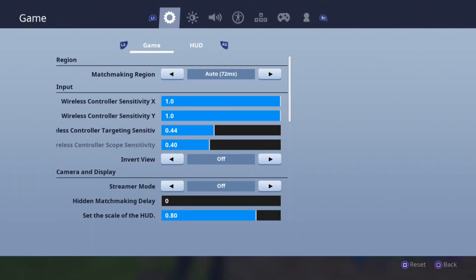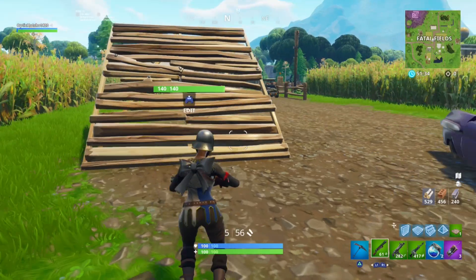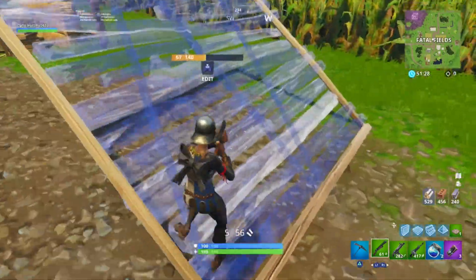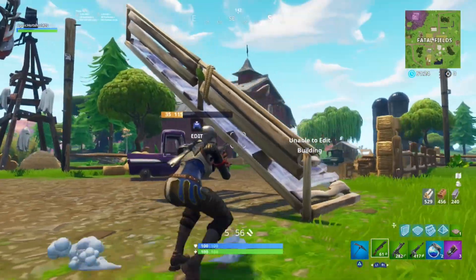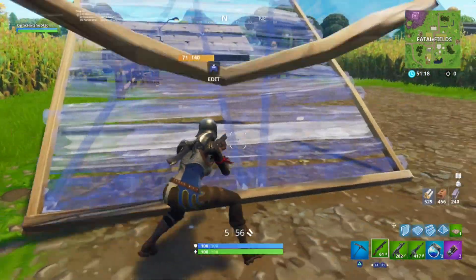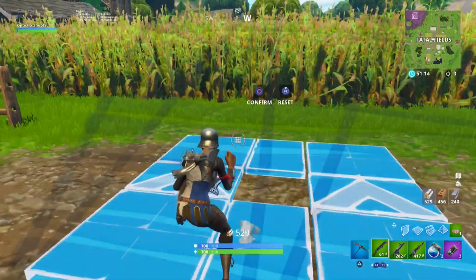For the sensitivity, I run on 10/10. I personally want you guys to get to a sensitivity you feel best at. The reason I say 10 is it's probably the best for your edits because you're going to be able to edit faster than with a 5 sensitivity. But I go for 10 and I just change my ADS settings to a little slower, so that means when I aim I can actually kill people without being all over the screen.